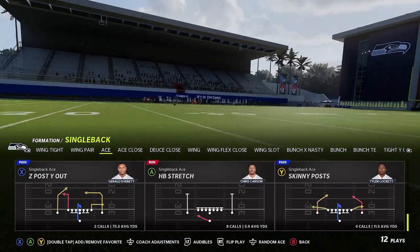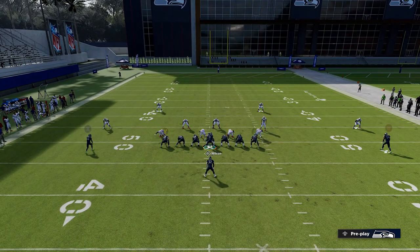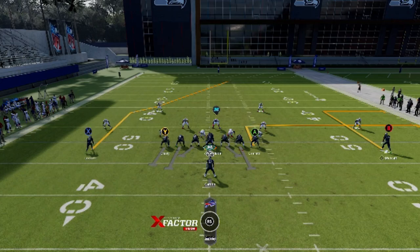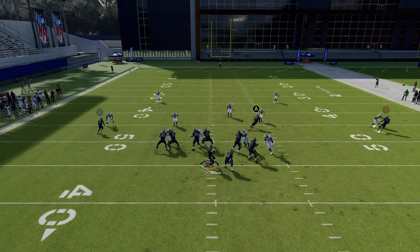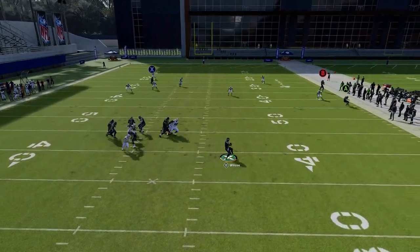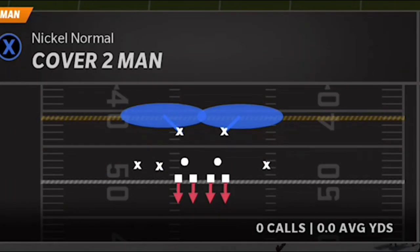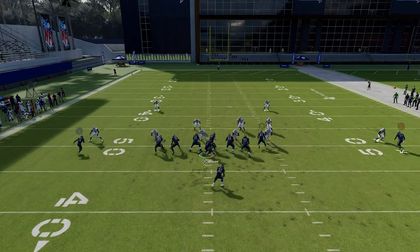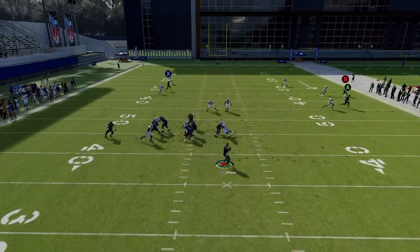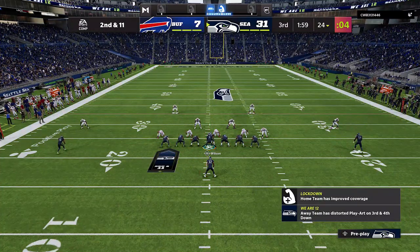My opponent didn't run Cover Two so I go to practice mode to show this play against it. Against Cover Two Zone it's the same setup but you don't streak the Y route — that's the only real difference. The out routes pull the safeties apart and the X route splits right up the middle; just buy a little time and you get a very easy one-play touchdown. Against Cover Two Man it's the same thing — slightly tighter coverage, but the X route still splits those safeties, and this time the strong safety was even further out of the play.